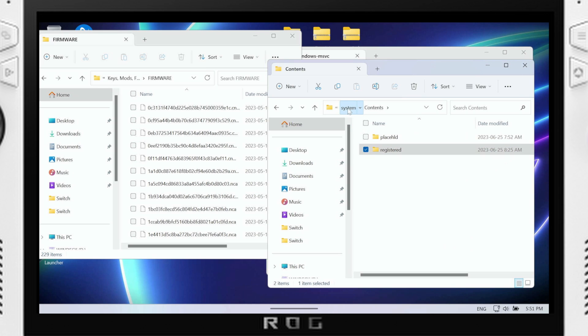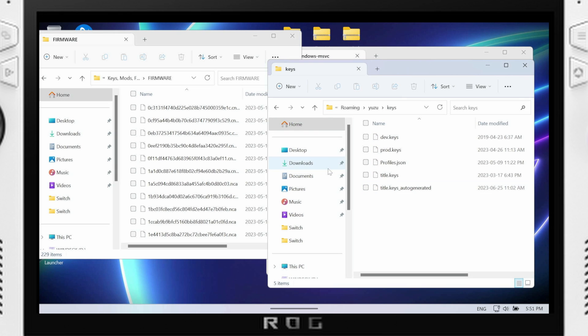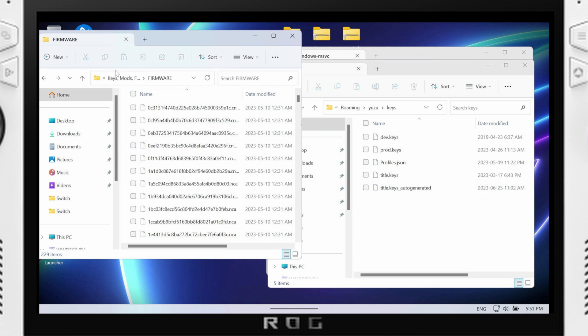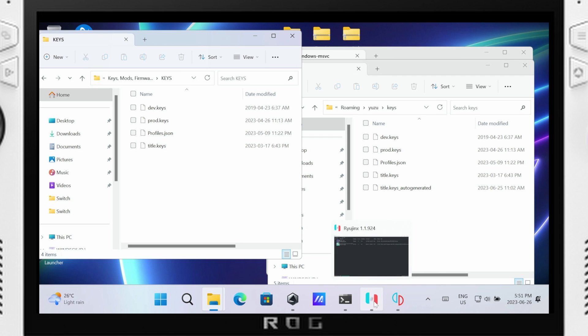Go back to the main Yuzu folder and then it's just in the Keys folder. All you have to do is go to Keys and copy over the files from your keys folder — just the files into the folder. This is what the keys look like. Then close Yuzu and open it back up and you should be good to go.